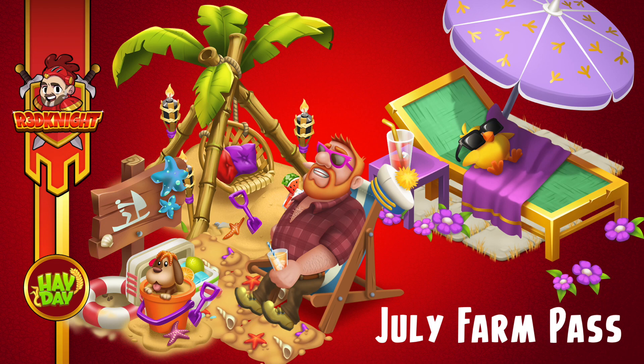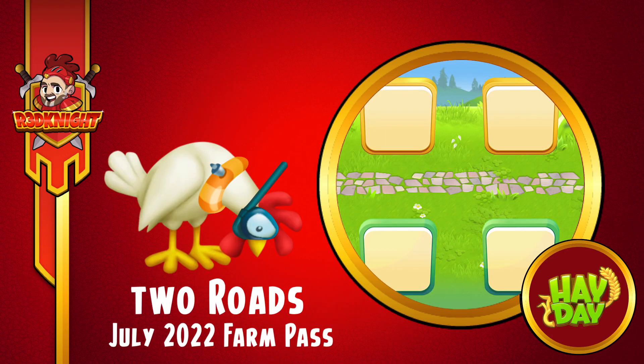Now as we know there are two roads — there's the paid road and the free road, so you've got a choice on which one you want to go for. Remember the rewards are a little bit different on each road. The paid road actually has a lot more perks involved and the free road just has the one perk, but there are decorations on both, as is there coins and XP.